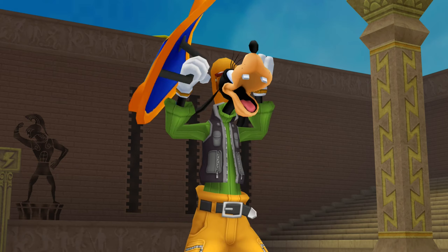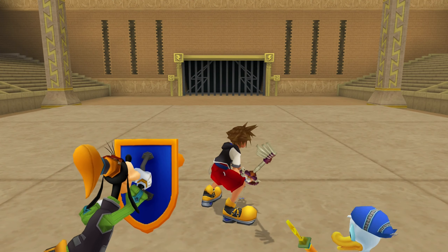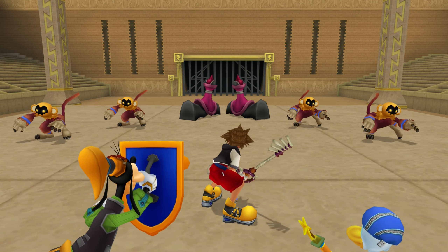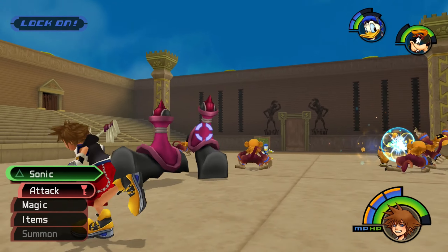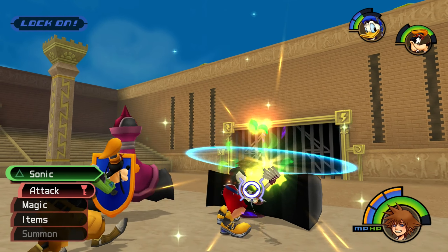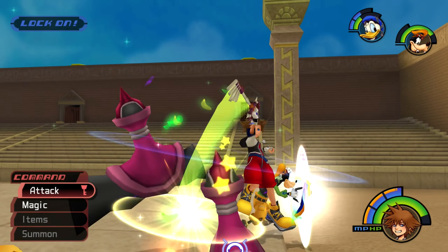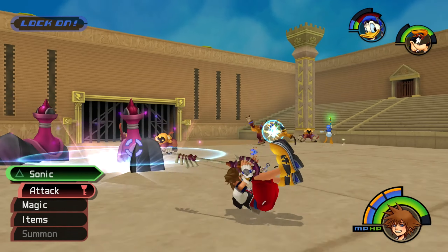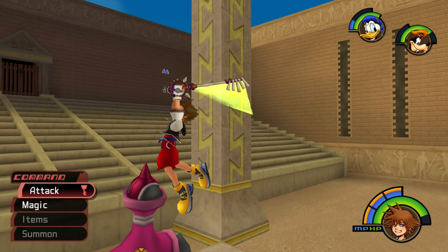They're all gone. Goofy's pretty happy about that. More monkeys and big feet — it looks like it's just the feet from Guard Armor, only on their own. Just watch out, they will stomp around. I do recommend dealing with the feet first, just because they are quite annoying otherwise. I guess that's the flail attack. Sounds a little weird when they're just feet though.